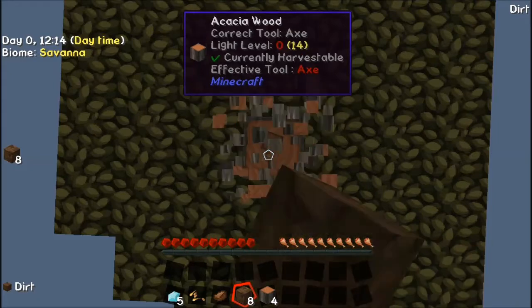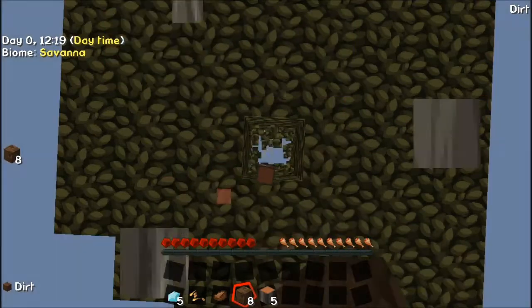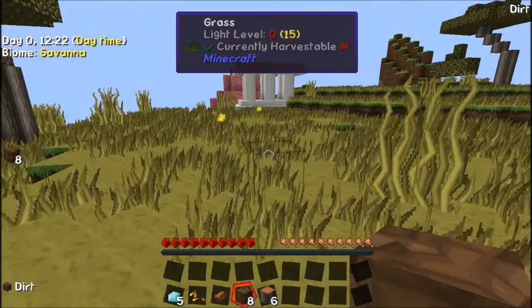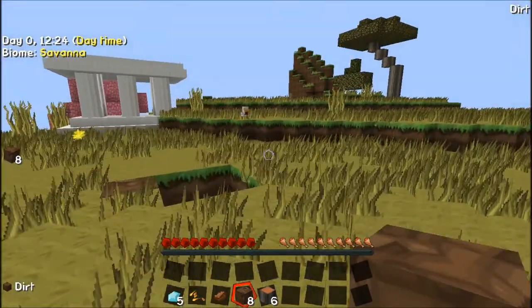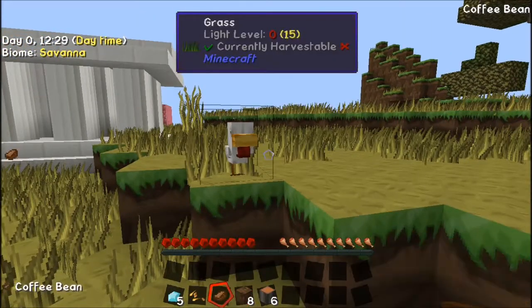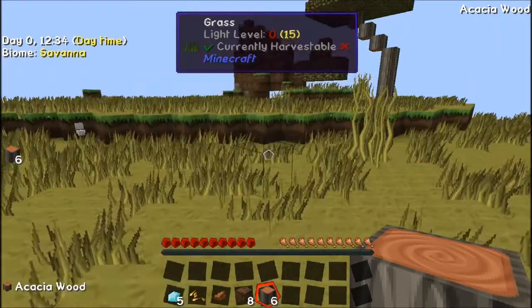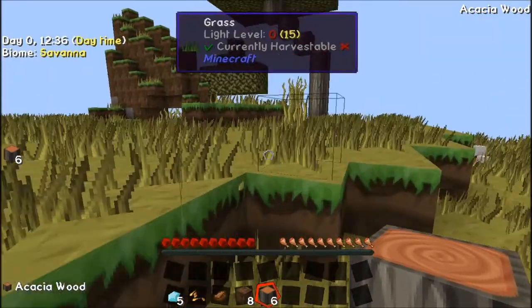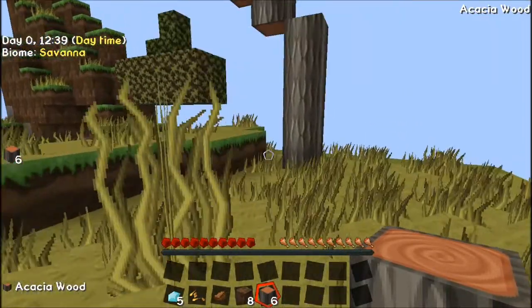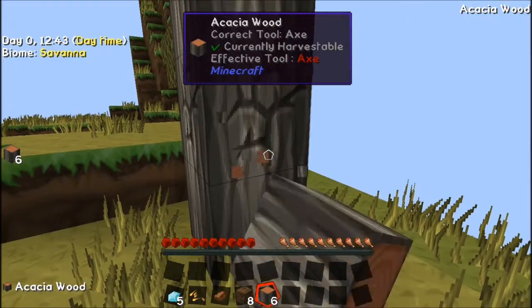So we'll just punch out some trees. First things first — oh, how did you escape, little chicken? Why aren't you with your friends? Okay, whatever, you stay there then. I'll punch out some more tree.